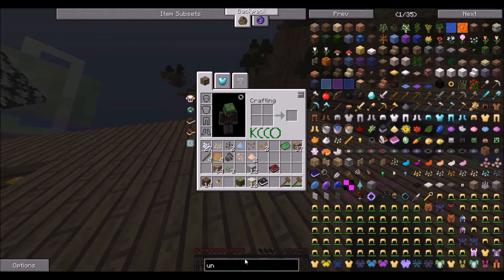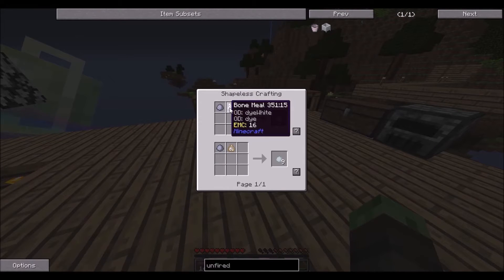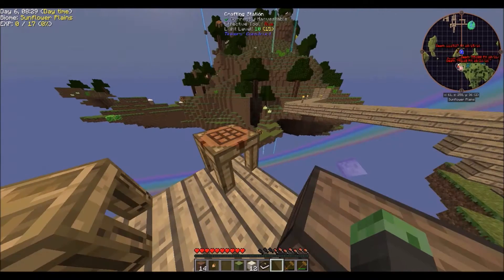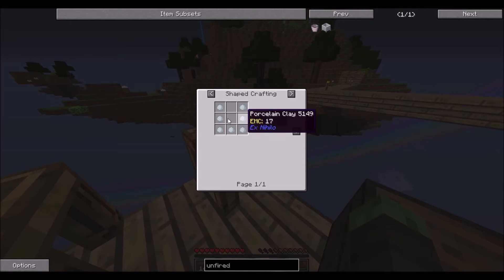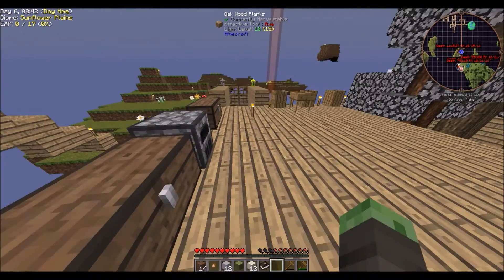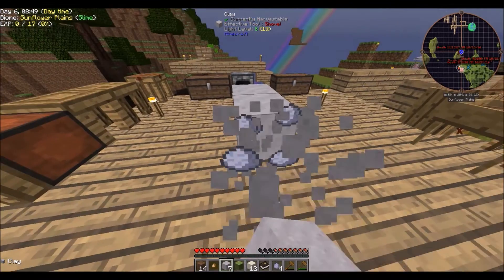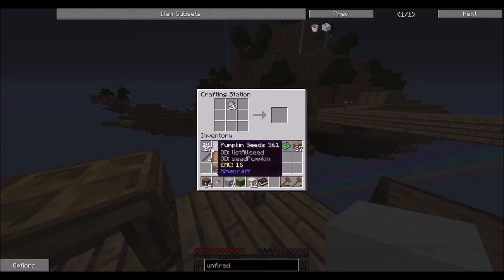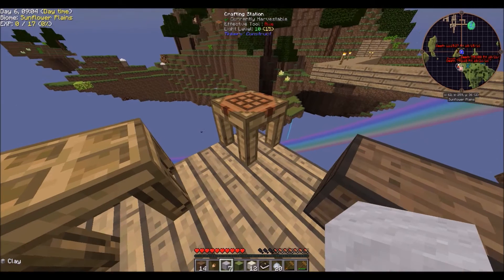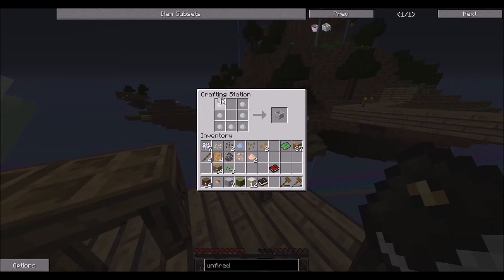An unfired crucible requires porcelain clay - clay and bone meal. I was pretty sure that's what it was. Yep, so we need to actually smash this not with a hammer but just with our fists, like vanilla Minecraft, like civilized people. Then we take that and turn it into porcelain clay - why not? We have seven, we're done with that. And then we just need an unfired crucible - easy enough, just that. There we go.